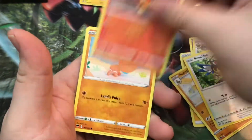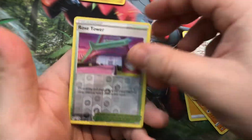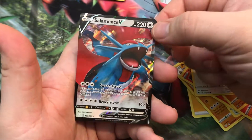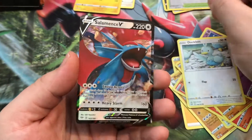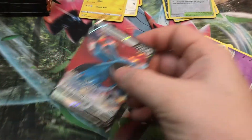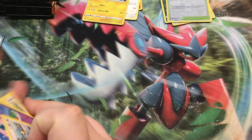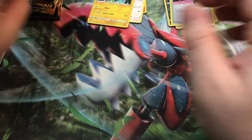Torchic, Trapinch, Jigglypuff, Ducklett, Reverse Rose Tower, and a Salamence V. Cool — I didn't have him. It's a very powerful card. Let's sleeve that up. Good pull — I like it.